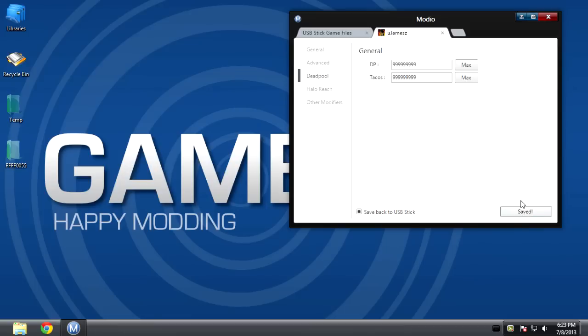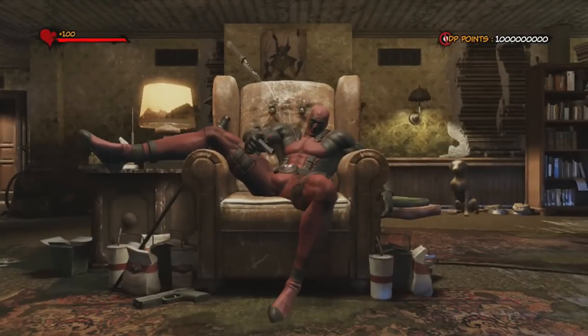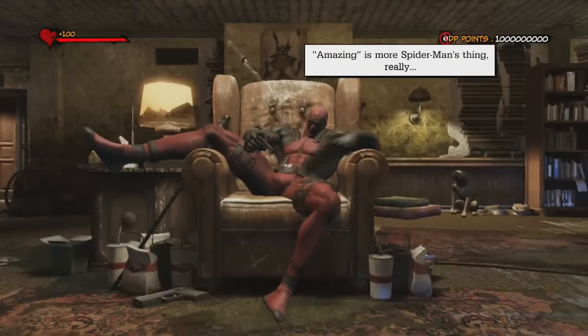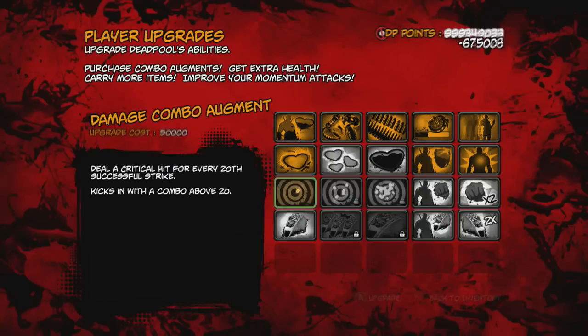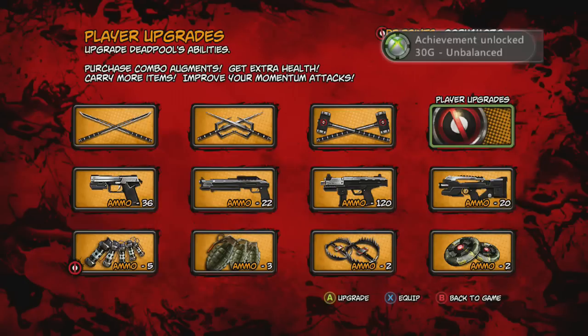You can max it out or choose specific amounts. Once you've done that, hit save changes and plug it back into your Xbox. When you load up the save you'll notice the changes made, like mine here having maxed them both out. Now you can unlock basically anything you like.